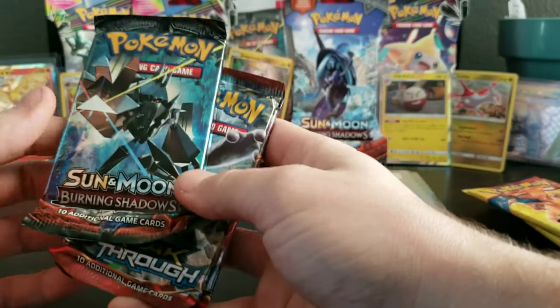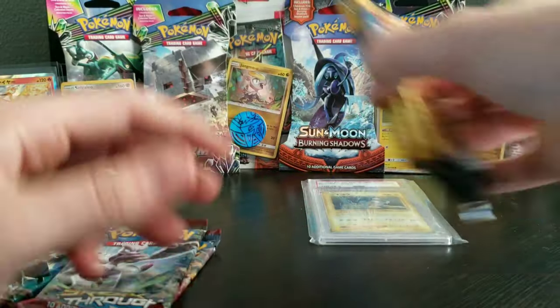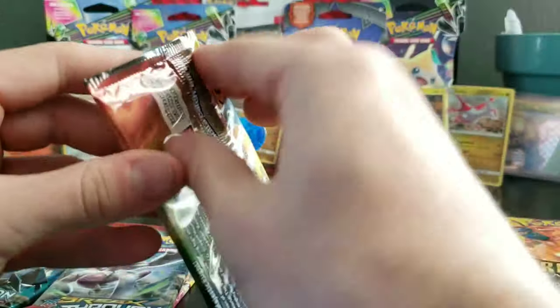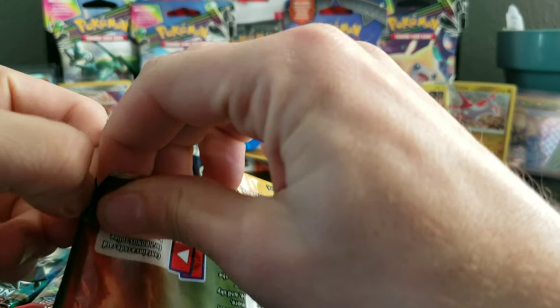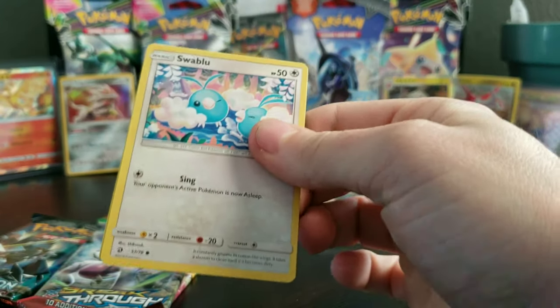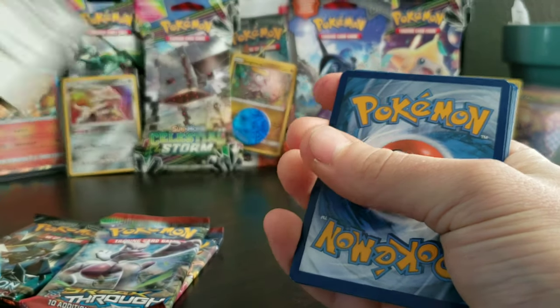So we have Burning Shadows, two Breakthroughs, and three Dragon Majesties. Let's go ahead and start off with this one, just because it was in the box already. I can never get these open. We got a Swablu for the first card.